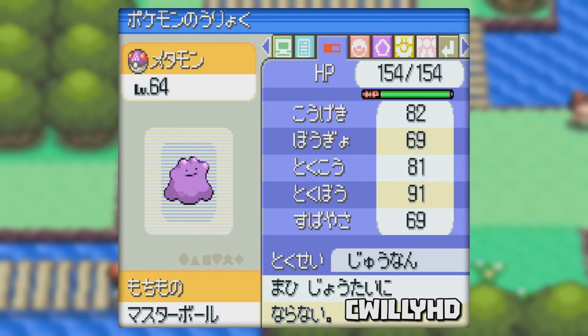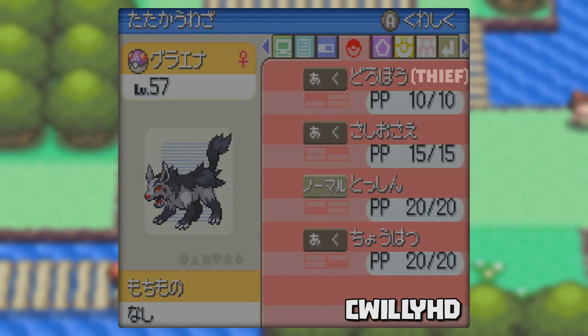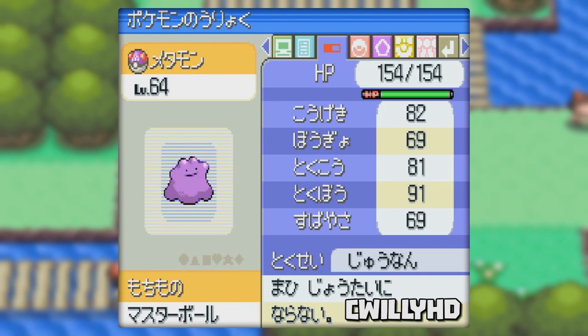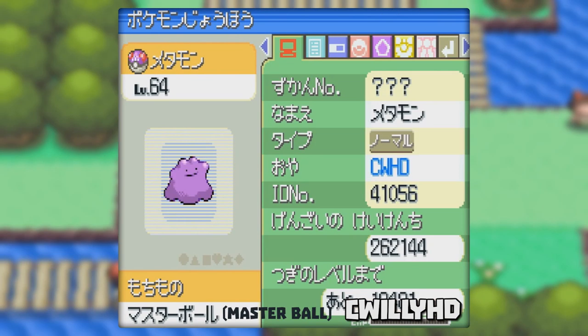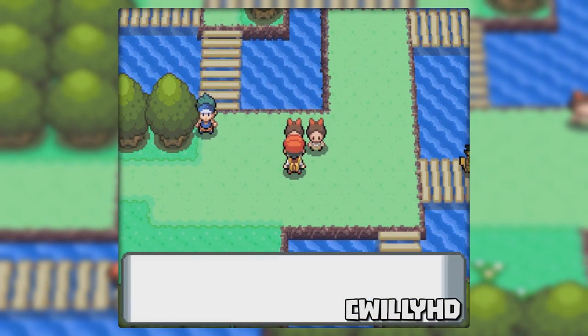Next is another Japanese exclusive that allows you to duplicate items. For this you're going to need a Ditto and a Pokemon with a move that can steal items. I used Mightyena because it learns Thief at level 57. Once you have those two Pokemon in your first two slots, have Ditto hold an item that you want to duplicate and make the other Pokemon hold nothing. I had Ditto hold a Master Ball so we could have two afterwards. Enter a doubles battle — it doesn't really matter who, just make sure you can defeat them without losing a single Pokemon.